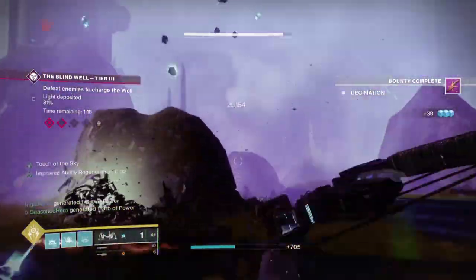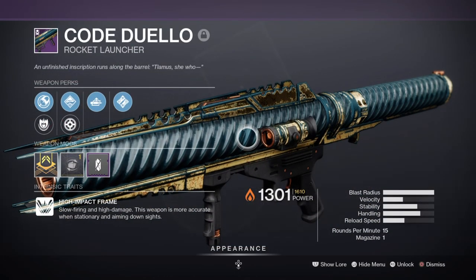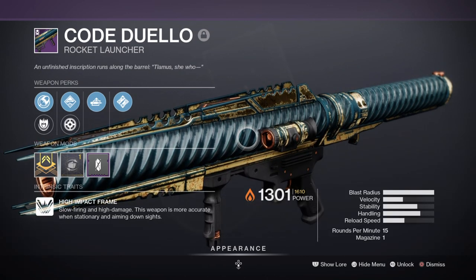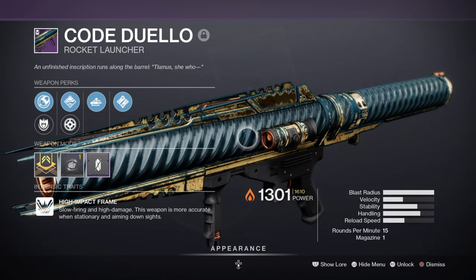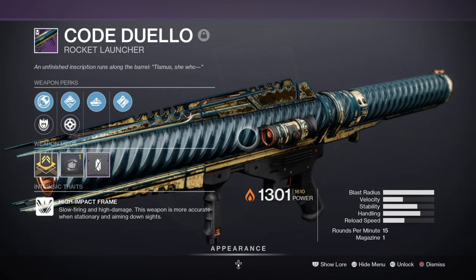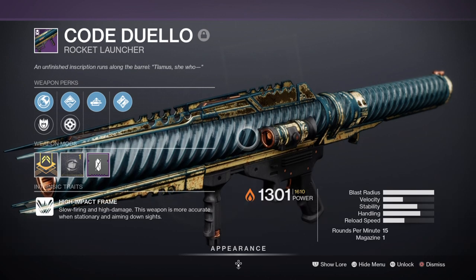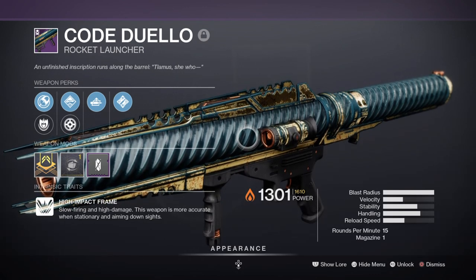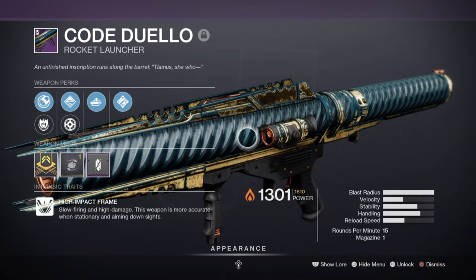Definitely don't sleep on Riskrunner honestly. For heavy I've chosen the Code Duello rocket launcher with Auto Loading Holster, which negates the slow reload speed, and Ambitious Assassin, which allows 2 in the tube with 2+ kills. The recent buff to rockets has been an absolute godsend giving many players a reason to use them in endgame. As the build doesn't require a specific heavy weapon, you can freely use something fitting your own playstyle — going with something that has long-range damage or continuous damage potential like grenade launchers or rockets is the best way forward.